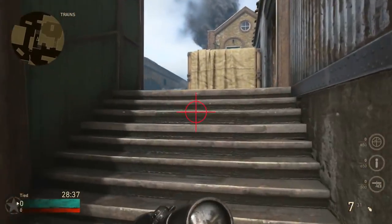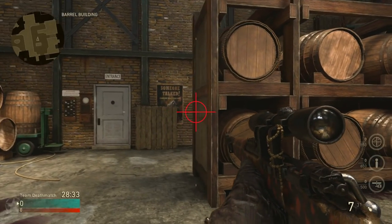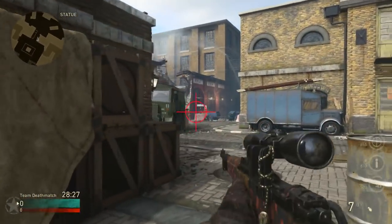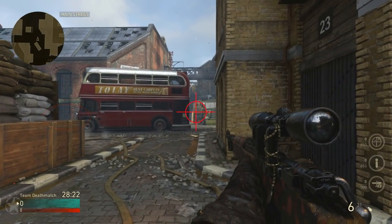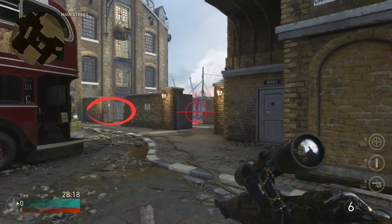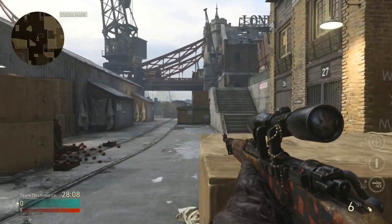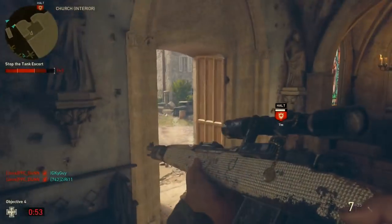The area I'm pre-aiming is where I think there's the most threat — for example, that door was the biggest threat as I was coming up the stairs. As I run through the building, my crosshair is glued to the side of the shelf, then the top of the crate, then the top of the stairs behind the statue. The idea is that when you've pre-aimed a spot and an enemy pops up, you're able to scope in and take them out immediately with the least amount of movement. This is how you consistently win gunfights. Of course, this is a private match — I'm just running around to demonstrate.